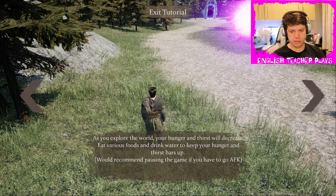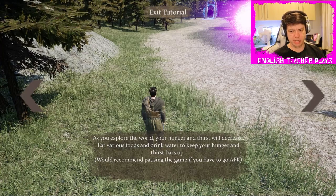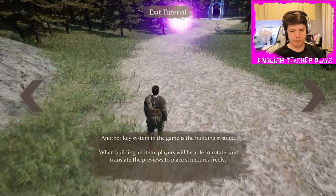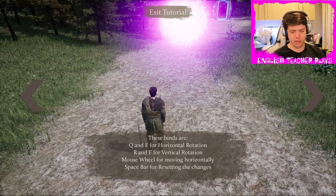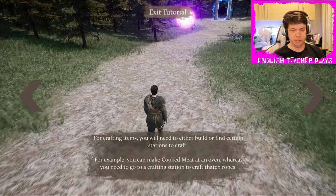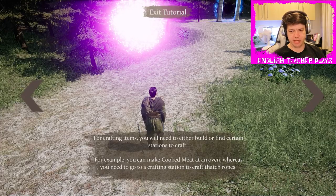As you explore the world, your hunger and thirst will decrease. Eat various foods and drink water to keep your hunger and thirst bars up. Recommend pausing the game if you have to go AFK. Another system in the game is the building system. When building an item, players will be able to rotate and translate previews to place structures freely. You need to build or find certain stations to craft — you can make cooked meat at an oven, whereas you need to go to a crafting station to craft thatch ropes.